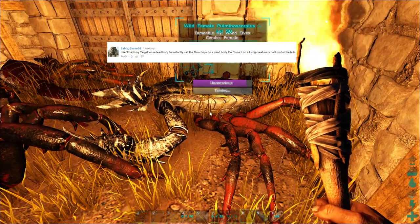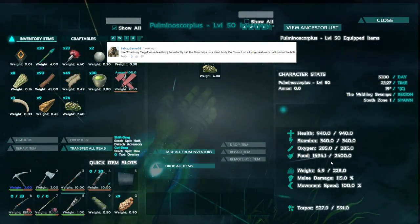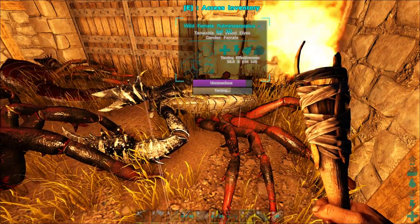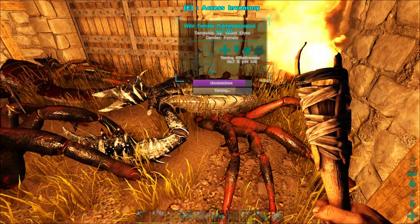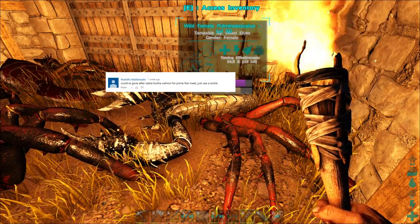From Sabergamer8: 'Use Attack My Target on a dead body to instantly call the Moschops on a dead body. Don't use it on living creatures or he'll instantly run.' That is a good thing to keep in mind. I am going to start using that Moschops, so I'm excited to put that to use.